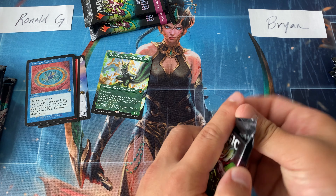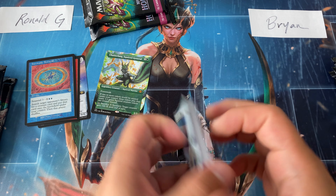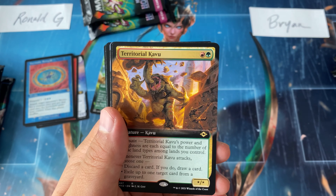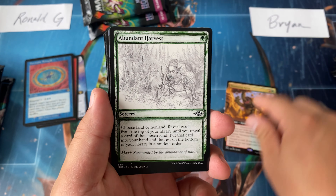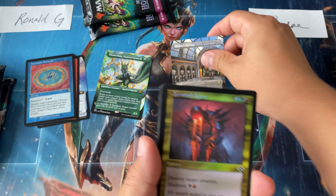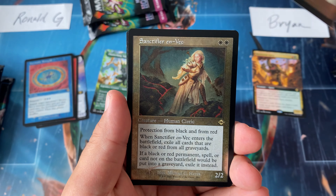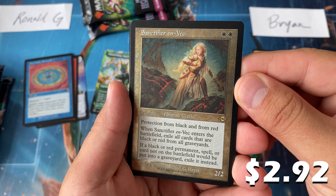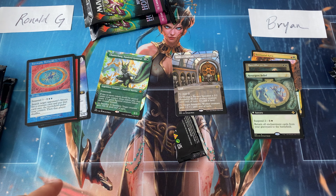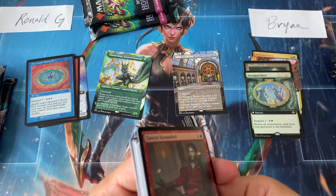Brian pack number one — this playmat is a great blood playmat, I really like it, it exudes confidence. Here we go: Territorial Kavu, Abundant Harvest, Mishra's Factory borderless, Lens Flare Talisman, a Sanctifier en-Vec, and a Resurgent Belief. First two packs — definitely not winners. Ronald, on to the next pack.